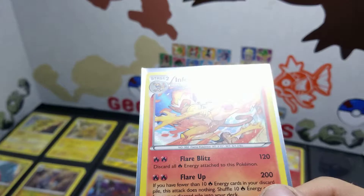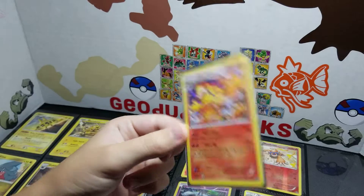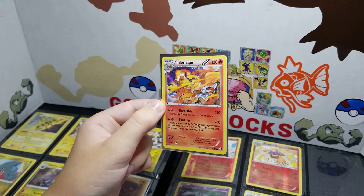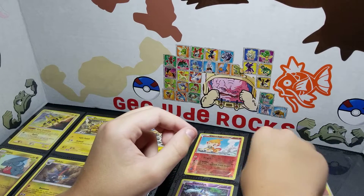I remember that thing had so much damage. I've had this card for years. I pulled it out of a couple Walmart packs. I'm pretty sure you bought me those, and I pulled that. That is one of my favorite cards ever. Like, it's using Blaze Kick. Where is Blaze Kick at? Infernape's probably my favorite Pokemon of all of them.